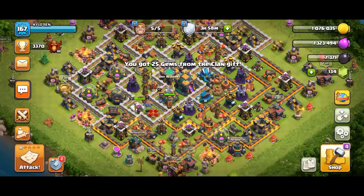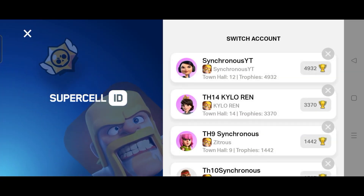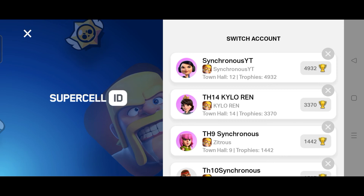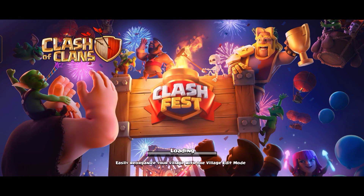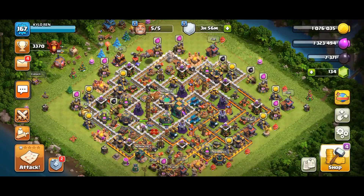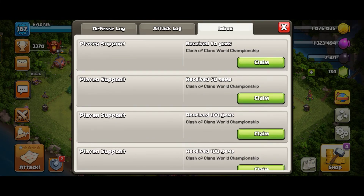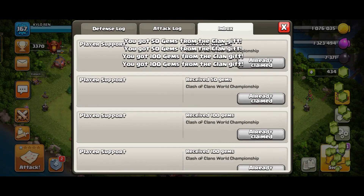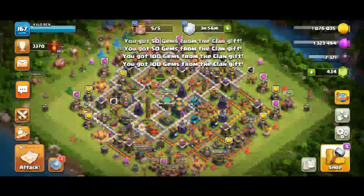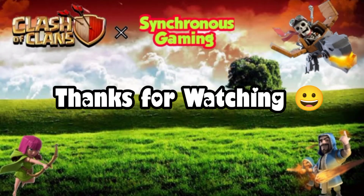I didn't see the gems at first so I re-logged into the game. Now I can see all my gems from the predictions are there. There are still more gems available — do predictions daily to keep earning.